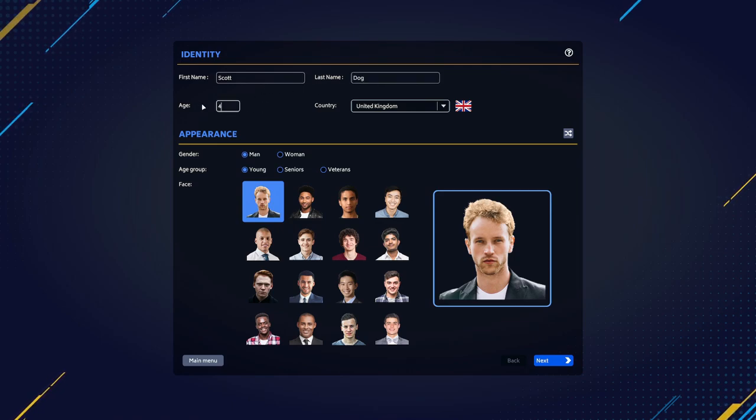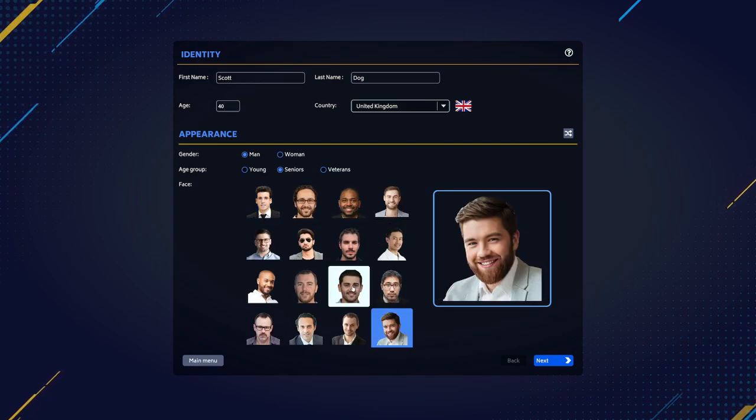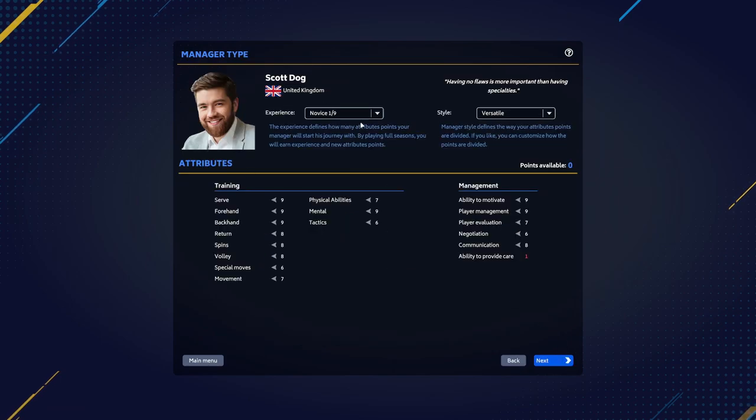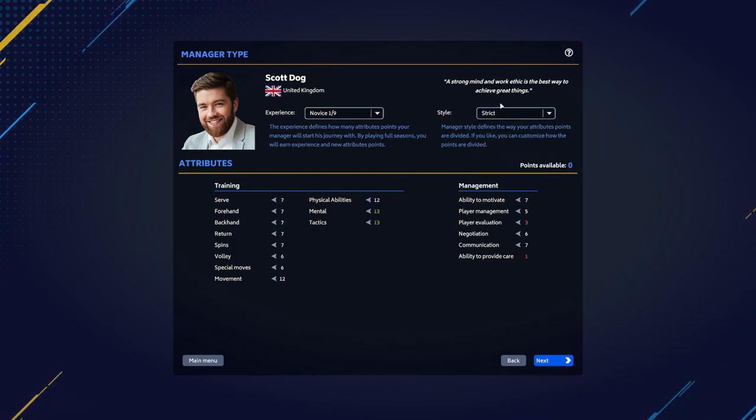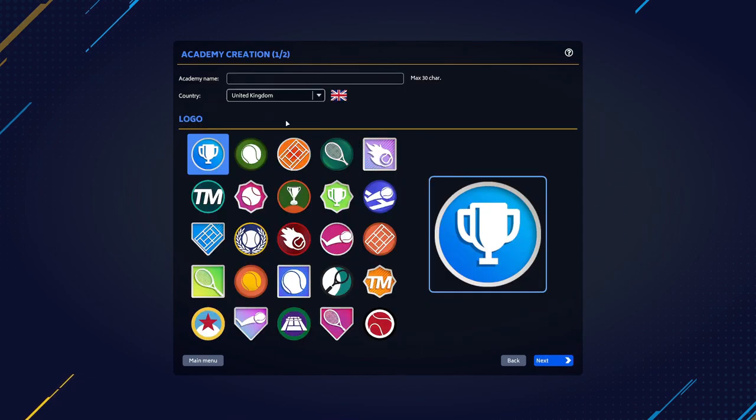We're going to be old, from the United Kingdom, and a man. We're going to choose this fella, which is essentially us with more hair. We're going to choose our ranking as novice. We're going to say we are a... communicator, ability to motivate — I don't know if that's the answer. Strategist? Technician. We'll go with that. We can do a bit of everything, although I don't know how I feel about volleys. I'd rather my forehand and backhand were better. I think technician is our call here.